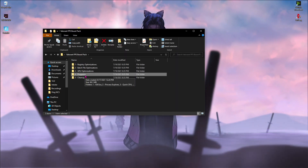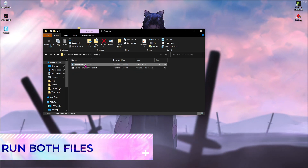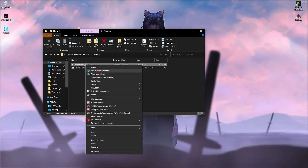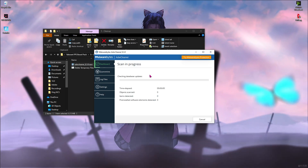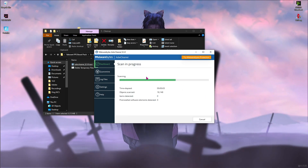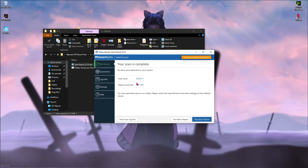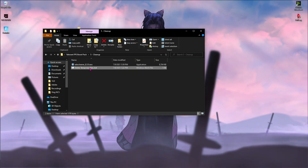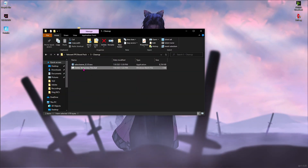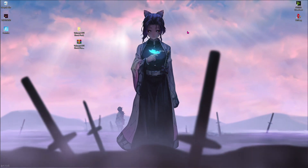Go back to the Valorant FPS Boost Pack and open the Cleanup folder. Run Adware Cleaner as Administrator — a software window will pop up. Hit Scan Now and wait for it to scan. For me it says zero and I'm safe. Once that's done, right click Delete Temporary Files and run it as Administrator. Hit Enter once done, and you're good to go — open Valorant and play.